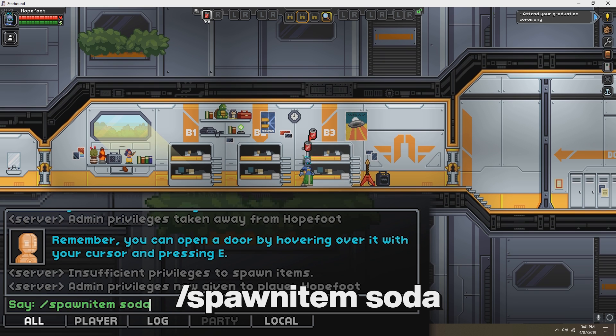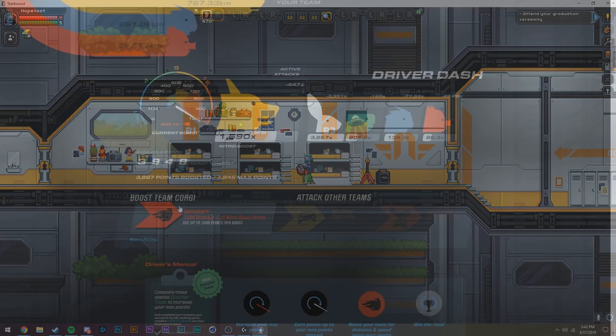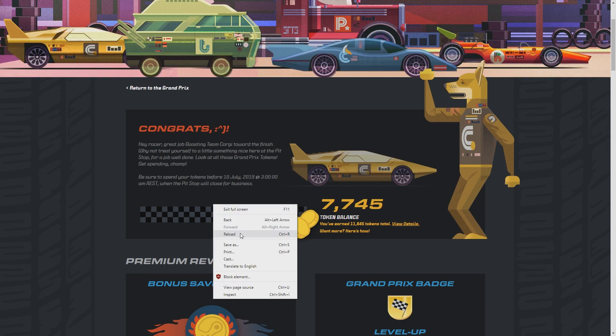Start the give soda macro and let it run until you have around 500 to 1000 sodas. Once you have enough sodas, stop the macro and start the drink soda macro and let that run until you have drunk them all. After you've done that, quit the game and return to the Grand Prix page on Steam. Click the boost team button until you can't click it anymore, then click the make pit stop button underneath to claim your tokens.